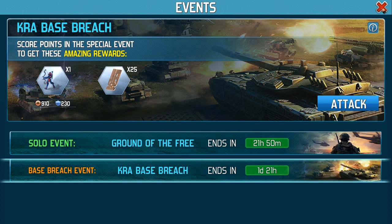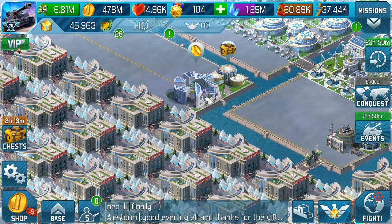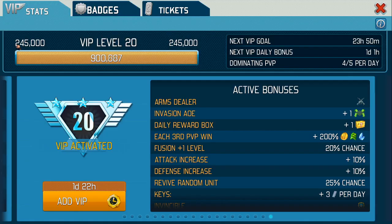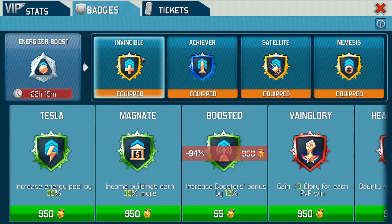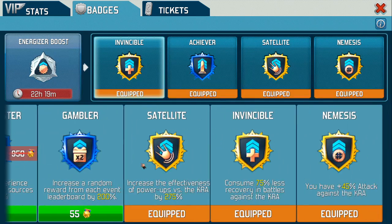The key to any of these events is usually in the prep. If you go into VIP and you have badges enabled, these do come on offer occasionally. One of the best ones you can have is Invincible. As we scroll along here, for any event against the KRA, it's actually 50% less recovery in battles against the KRA — i.e. it doesn't deplete as quick.